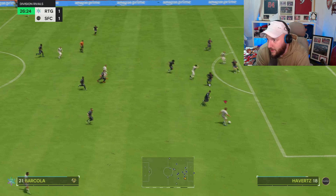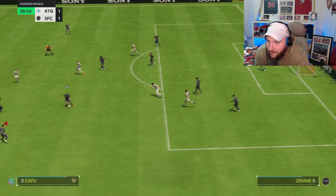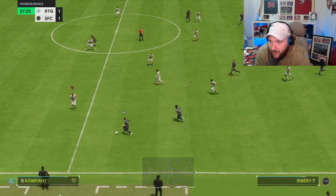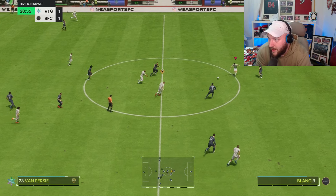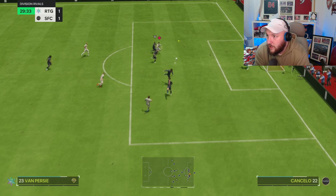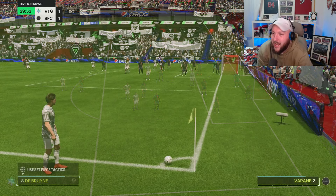Counter-attack — Van Persie, lovely ball into Barcola. Good tackle from Havertz there. Good link-up again — struggling to break our opponent down a little bit. We've got a very tight game on our hands. That's bad defence from me. Van Persie on last man, got that ball out wide. Lovely pass from Van Persie — can we return the favour? Great ball in to Van Persie — what a save.